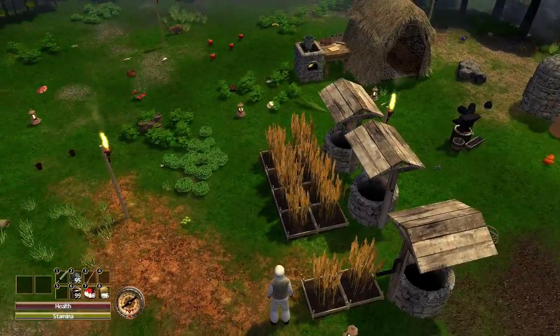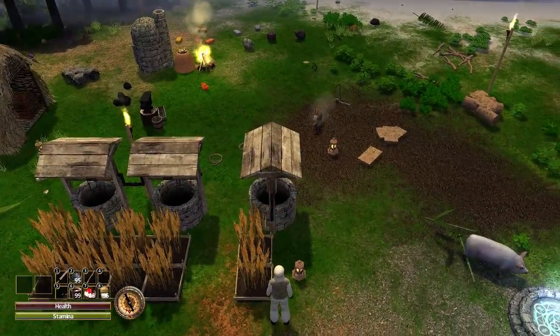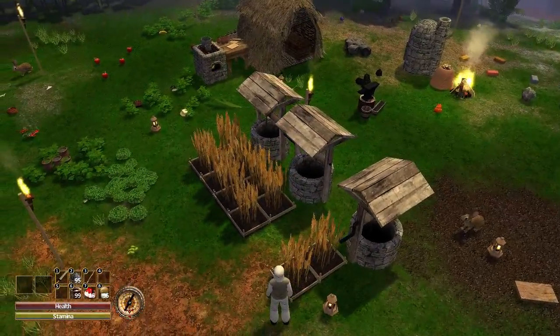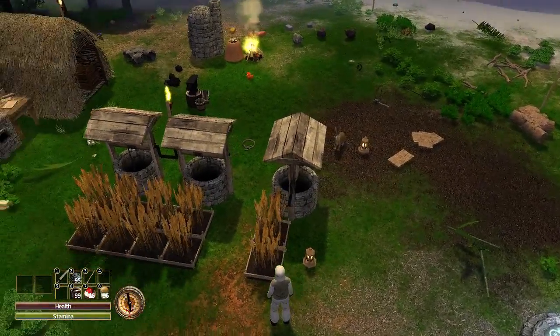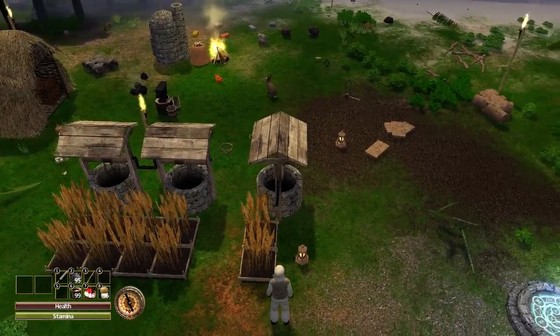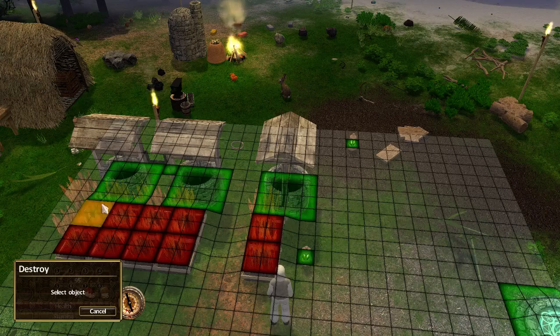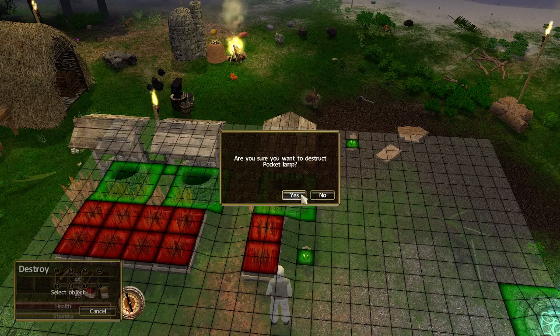As you can see here I've got my seed beds going along, and on purpose I've placed a pocket lantern where it's obviously going to be in my way for further farm expansions. What Dragoran mentioned is that you can destroy an item like the pocket lamp and put it somewhere else. So if you press the B key to bring up the build menu then click Destroy, you can then destroy the items. In this case I want to destroy the pocket lantern, so I left-click on it and say yes.